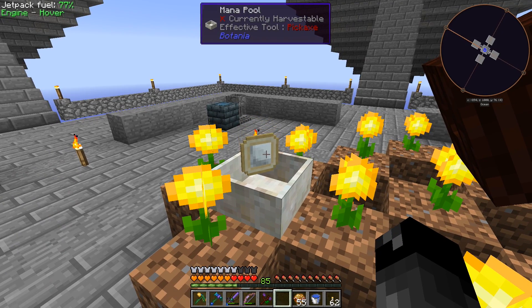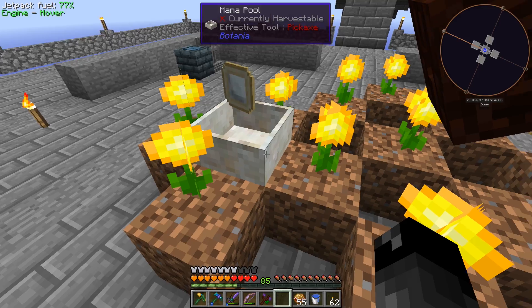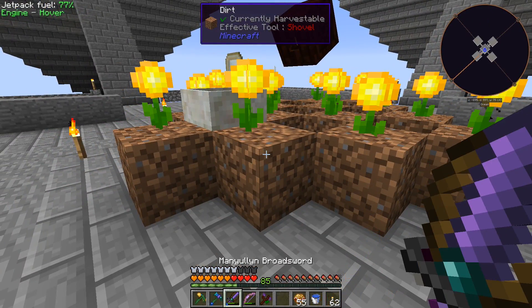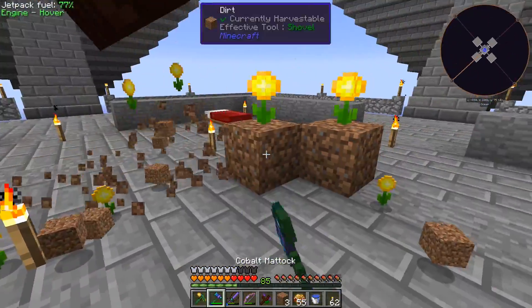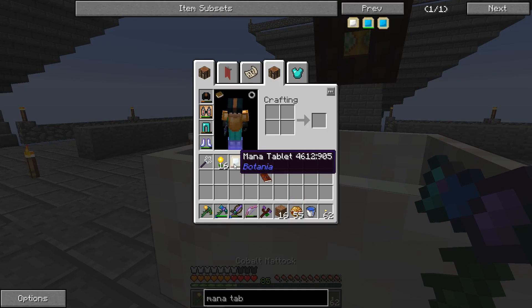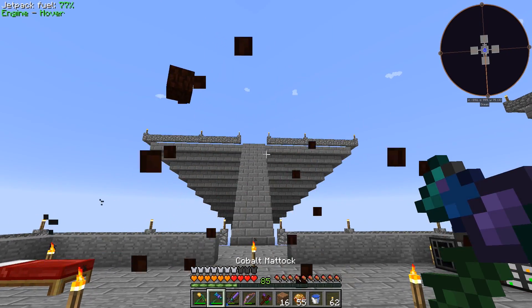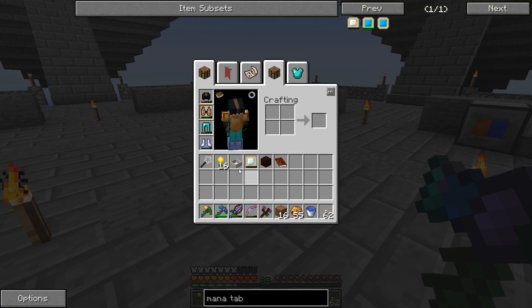Now the tablet has all the mana from the mana pool. When we break the mana pool we're not wasting any mana. I think at this point we can tear this down - it was meant to be a temporary thing and it's kind of ugly, taking up space right in the center of our area. All of our Botania stuff is now in my inventory.